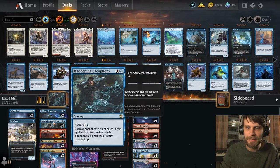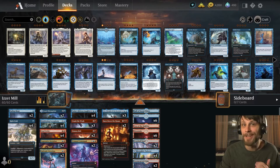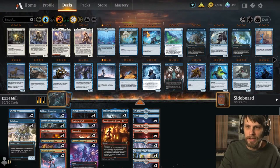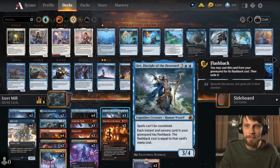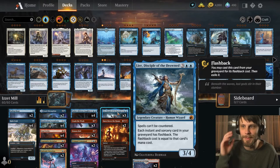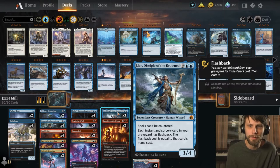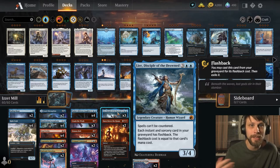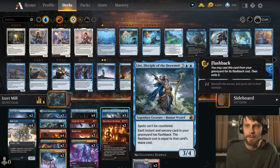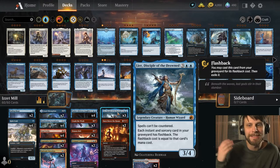The idea is to double up on things like Maddening Cacophony and Tasha's Hideous Laughter with these cards. But on top of that, what if we were able to replay them continuously from the graveyard, just because we've already got them there because we've got Leer on the field. Disciple of the Drowned is a really awesome card — it also says spells can't be countered, which keeps our combo of Dual Strike or Galvanic Iteration plus a mill spell a little bit safer. It allows us to replay them, and we're hoping to go off with it.